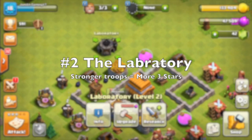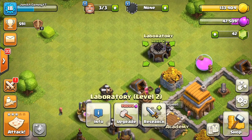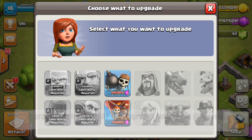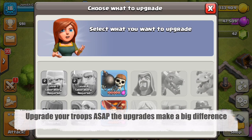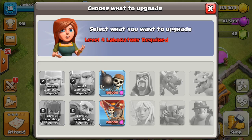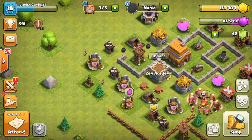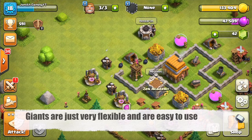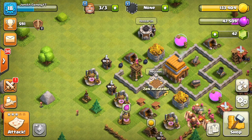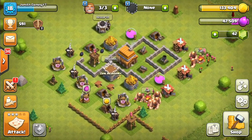The next thing I would go ahead and upgrade is the laboratory. The laboratory is awesome in helping you be successful with your army and just raiding in general. You get the option to upgrade your giants, wall breakers, and balloons when you upgrade your lab to level two. I've already upgraded my giants to level two, and I would recommend upgrading your giants first, then your wall breakers, and then your balloons. Giants are the primary attack composition I use — they're the heart of every attack I use personally.